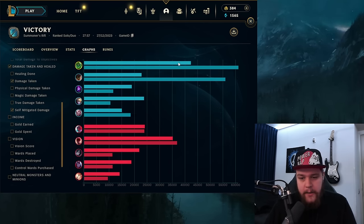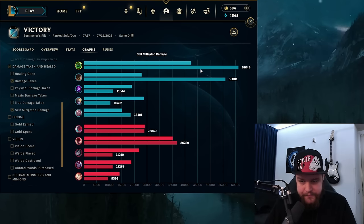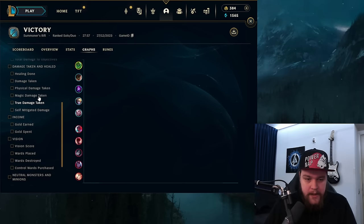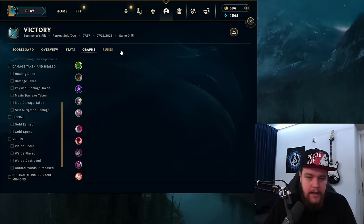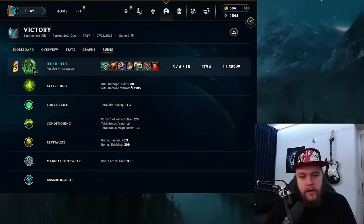Self-mitigated at another 61k, so I took a tremendous amount of damage for my team — about 103k total combined. My damage is respectable but the damage taken is absolutely beautiful, and that's what you want to see. Gold earned at 11.5k. For the runes: Aftershock dealt 980 damage and mitigated about 1300. Font of Life for 1100 healing toward my team. Conditioning for extra resistances. Revitalize for 4300 bonus healing and 309 bonus shielding — the bonus shielding becomes more effective later with Stone Plate.